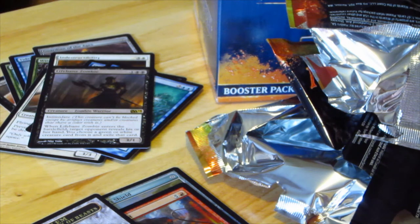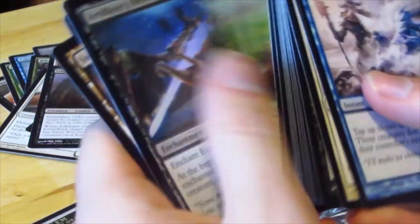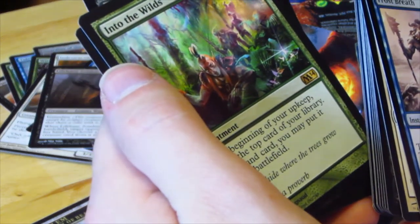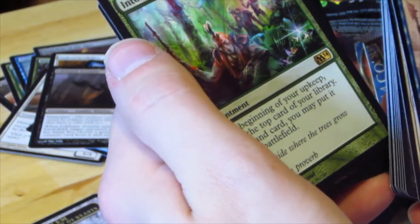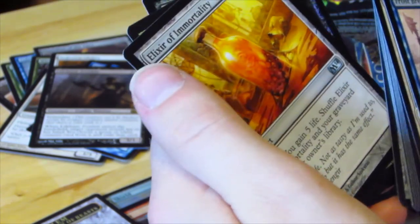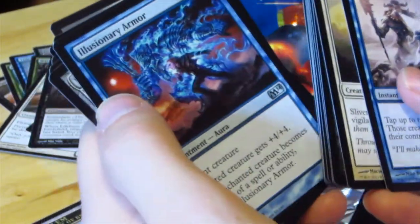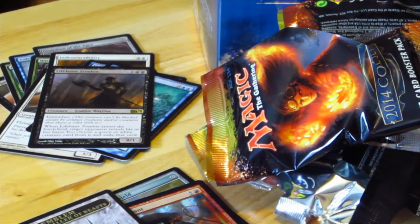Just three more packs to go. Hasn't been all that exciting. I think the Emblem of Garruk is probably pretty cool. And this pack's been a little bit difficult. Huge pile of cards. Artifact Serious Hex. Into the Wilds — at the beginning of your upkeep, look at the top card of your library; if it's a land card, you may put it onto the battlefield. Nice. Elixir of Immortality. Not too bad. Fire Shrieker. Illusionary Armor. Nice to get some shinies in there.